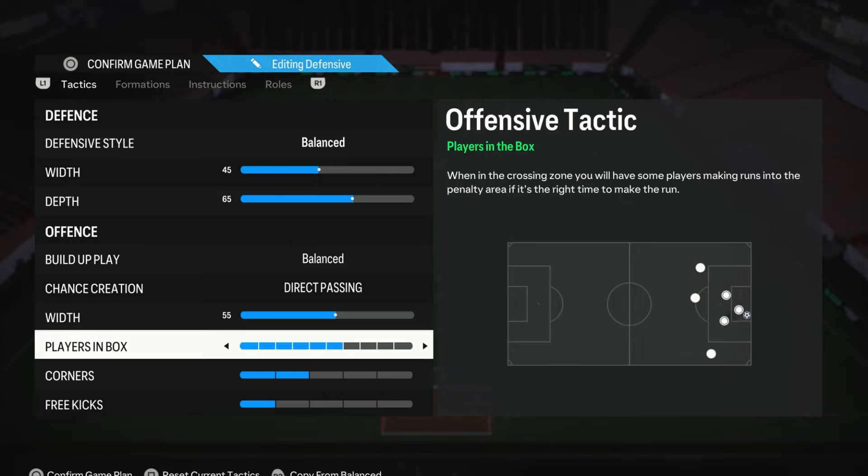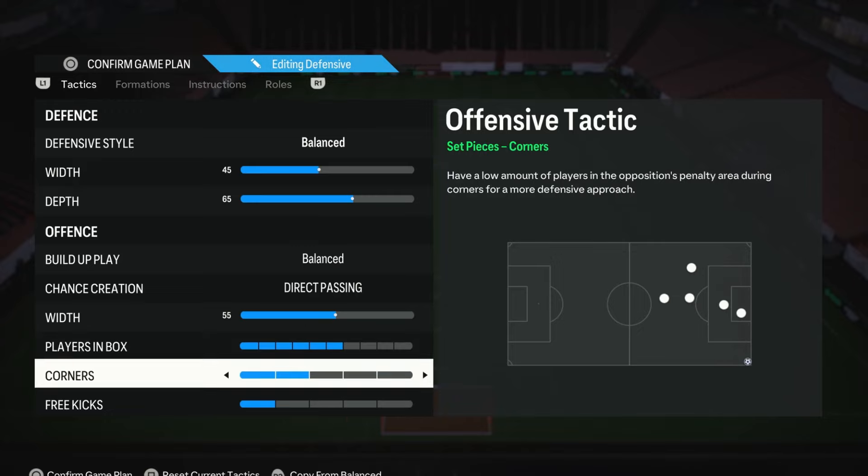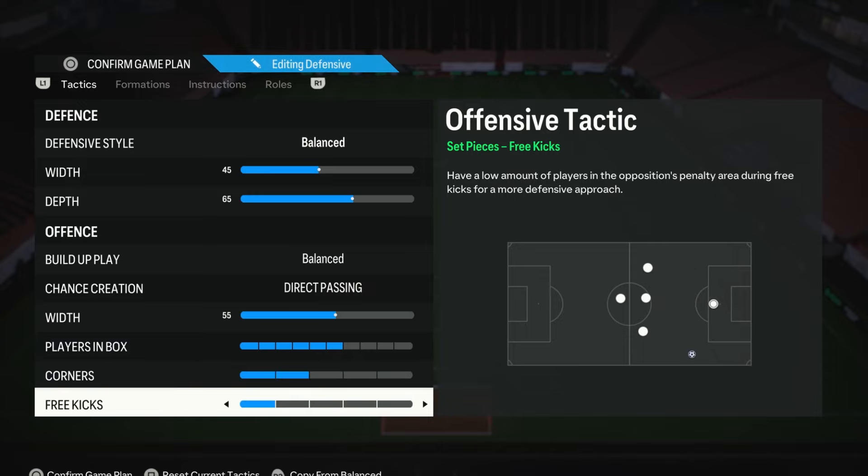For players in the box, I pop this on 6 so we can get a few players into the penalty area without over-committing to the point where we're always getting counter-attacked. For corners, I pop this on 2 — I have a couple of players in the box but can also play it short, so we don't over-commit. For free kicks, I have it on 1 because I either shoot them or play them short, so I don't need to commit players if I'm not going to use them.